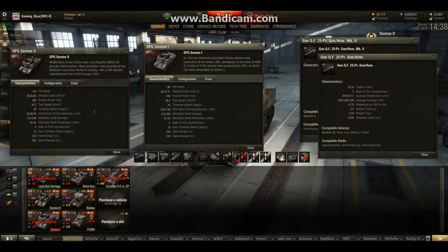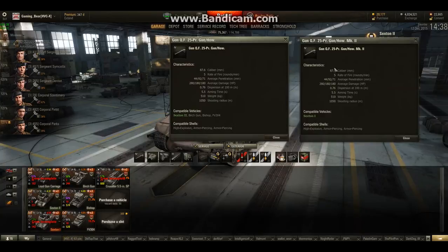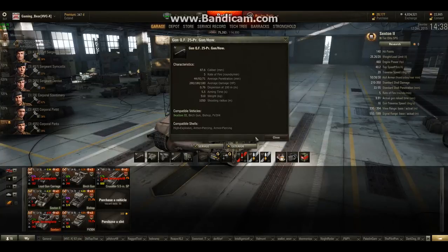Let's do a quick comparison. The weight is almost the same: 26.26 to 26.31. The engine power on the Sexton II goes up by 70 horsepower. Top speed stays the same. The traverse speed on the premium is increased to 24 degrees a second, which is substantially more mobile. The shell details are exactly the same — rate of fire, gun traverse, and view range. Signal range is increased by 20 meters on the Sexton I. The guns: you've got the 25 pounder, and everything is identical, so there's no change there.